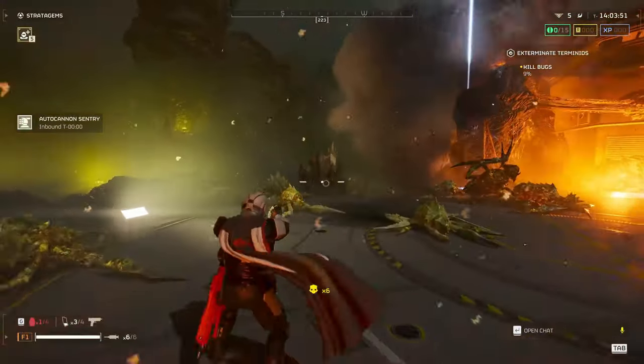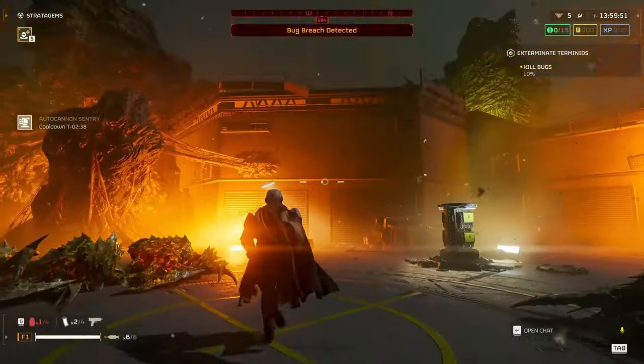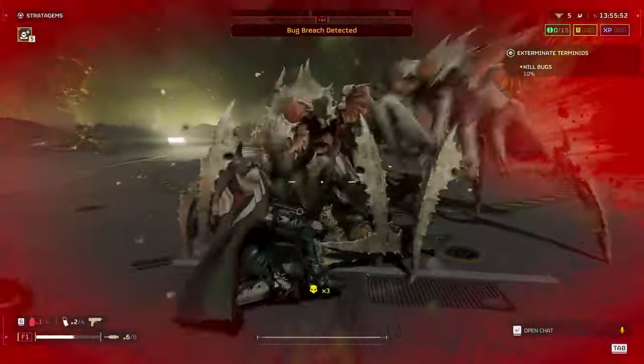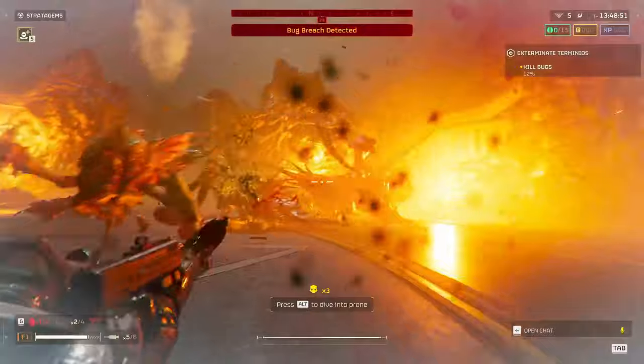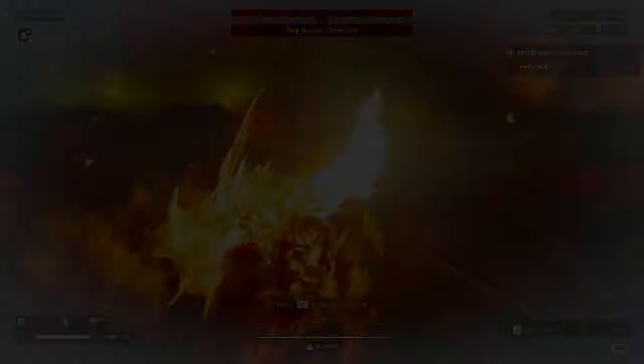Once you land, swap to your pistol as soon as possible. Throw the mines on one of the locations enemies will come from and defend the other side using the gatling sentry. I prefer using the P19 with a single shot, as with the automatic mode the ammo runs out quite fast. To change your fire rate, just click and hold R and then right-click to change it from automatic to semi.